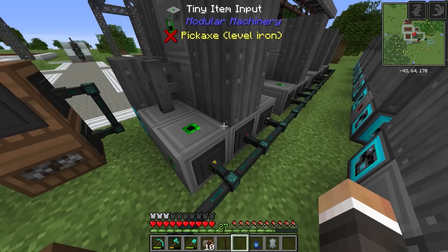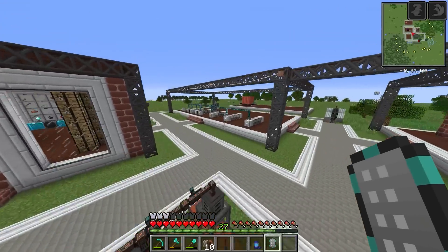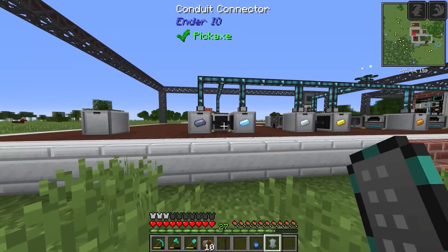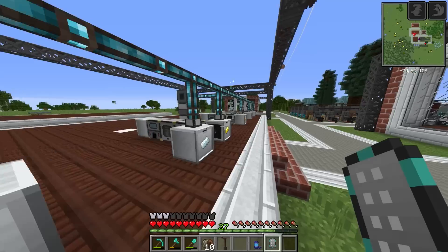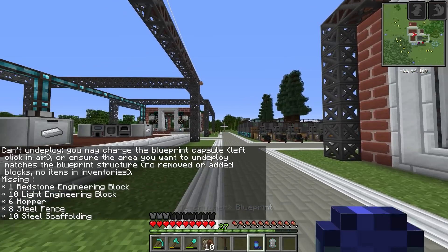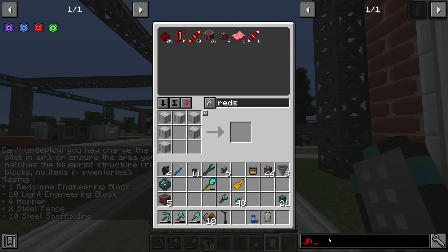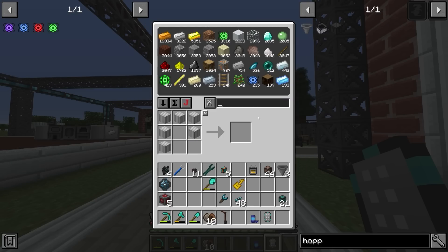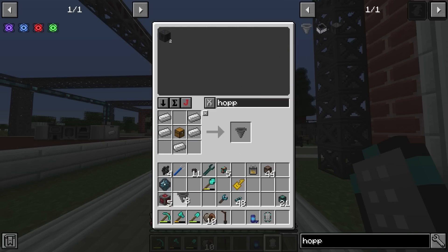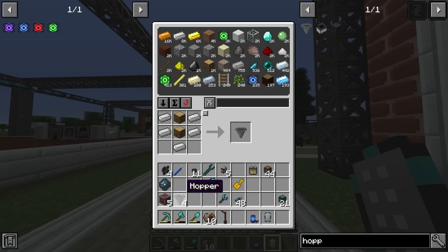Redstone engineering blocks we've got in abundance — 31 in the system. We're planning to set up five crushers, so we need five of everything. Let's gather: five redstone engineering blocks, 30 hoppers — those are easy to craft. We then need 50 light engineering blocks, which will be trickier because I'm not sure how many iron mechanical components we have. It looks like the answer is basically zero, which isn't ideal.